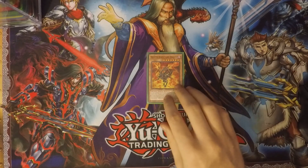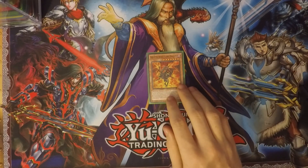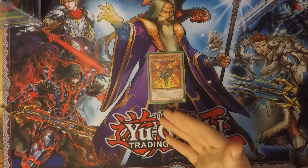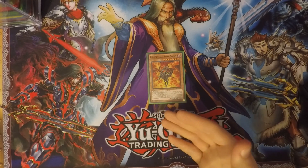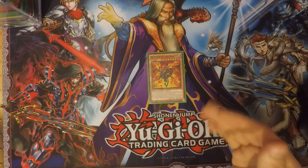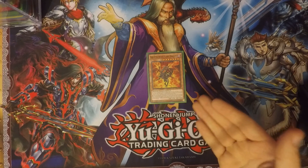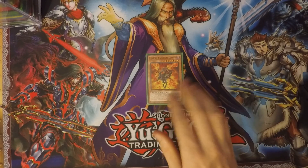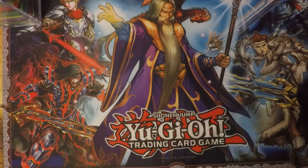Next, keeping with more Red-Eyes, I run one Red-Eyes Black Flared Dragon. Same attribute, type, attack, and defense as Red-Eyes Black Dragon. It's a Gemini monster you normal summon again to activate its effect. The effect is: if damage calculation is done involving this card, you can burn your opponent for an additional 2400 points of damage. A lot of the Red-Eyes cards involve burn damage.